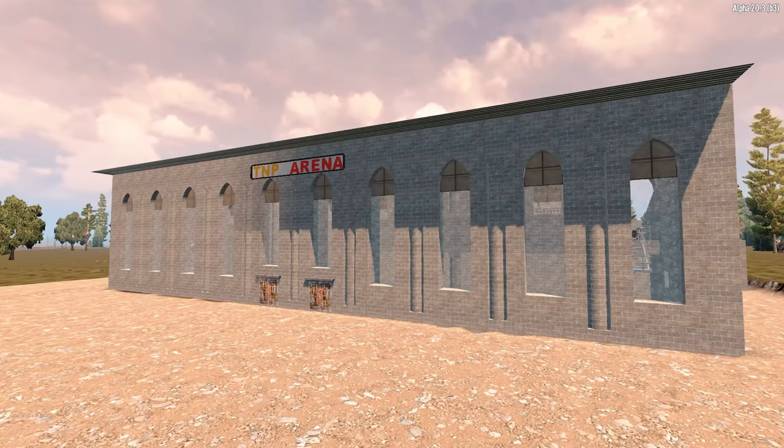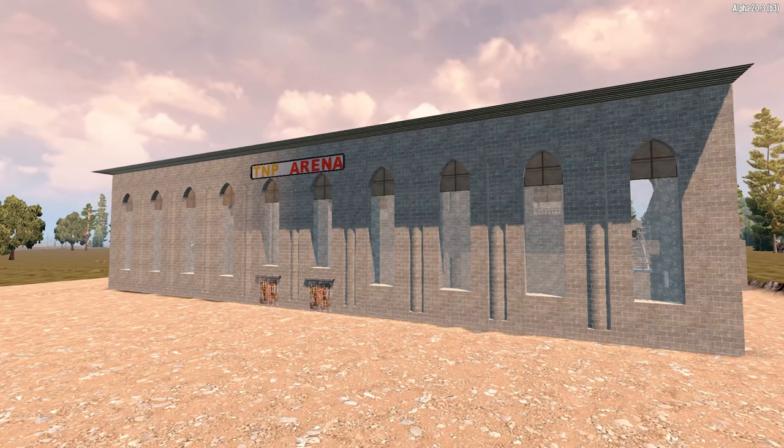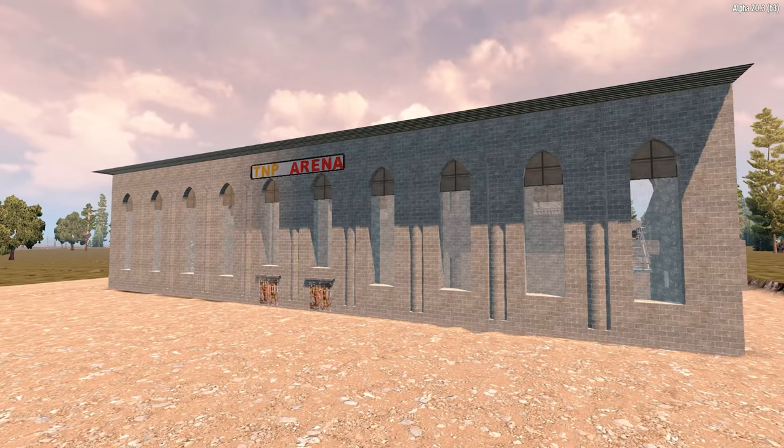Moving on to the west side, it looks kind of similar to the other side, but as you can see here at the top, there is no control room. This side is mainly for spectator entry, so it's just purely a big, wide, open space.